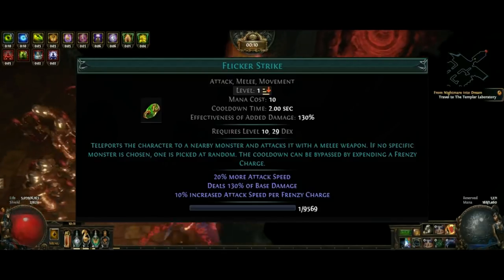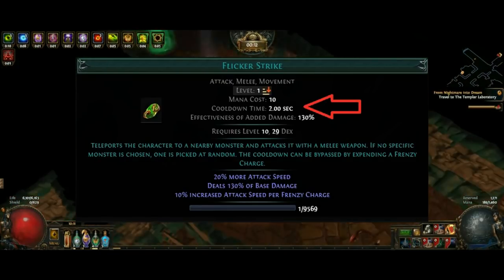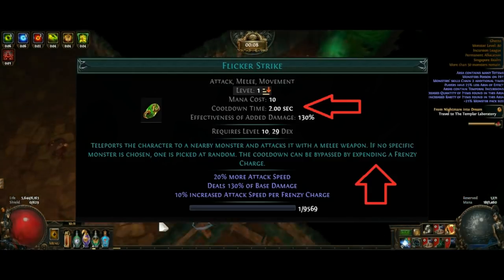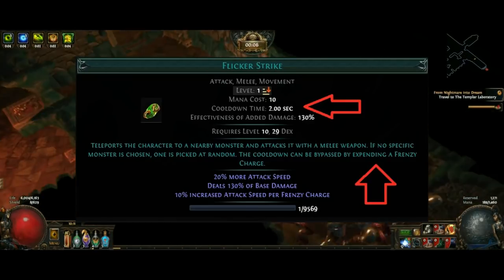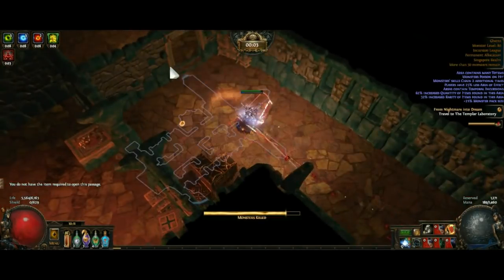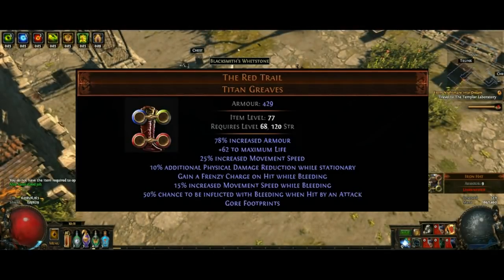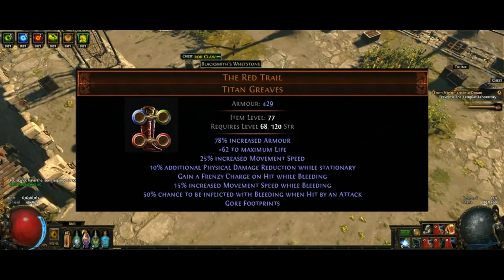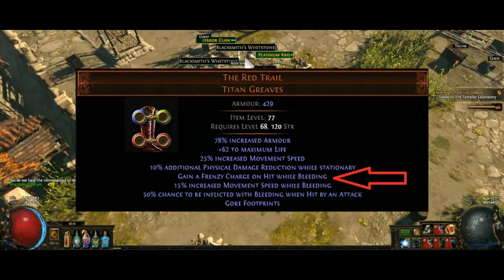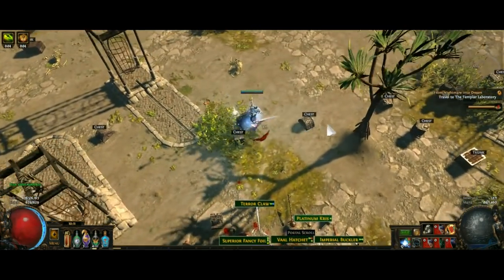Flicker Strike can't be spammed usually — there's a 2-second cooldown before your next Flicker Strike, unless you spend a Frenzy Charge. So how are we going to create infinite Frenzy Charges? This is made possible with the unique boots from about 3 leagues ago called the Red Trail. The Red Trail gives you a Frenzy Charge if you hit something while you yourself are bleeding. It also makes you move faster if you're bleeding, which is nice.